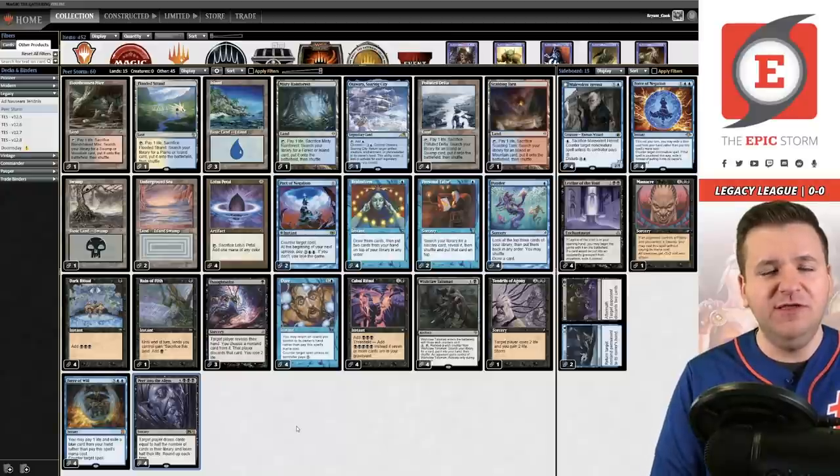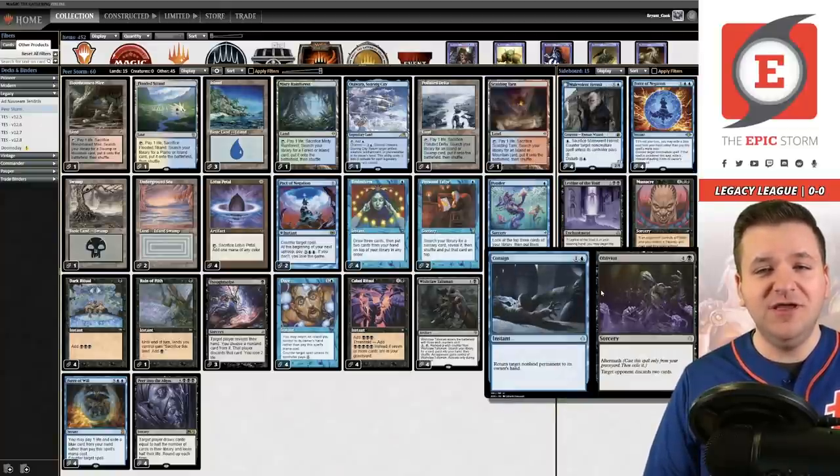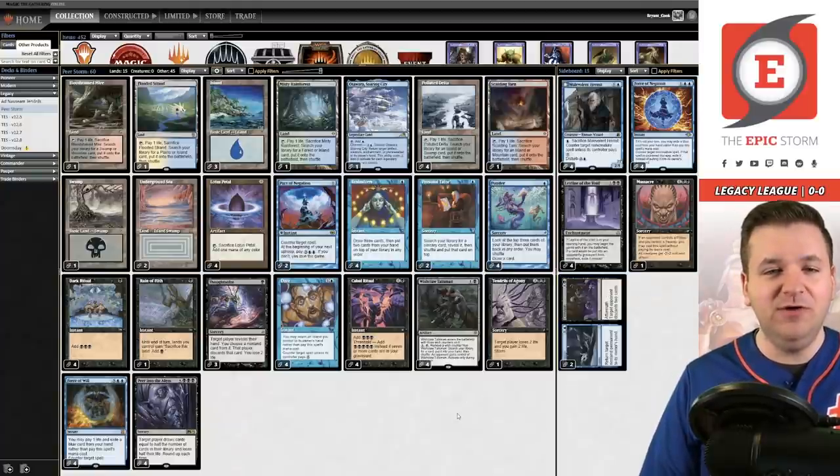On top of that, you get to unlock cards like Leyline of the Void, Massacre, Force of Negation, or even Consign to Oblivion, which, if you revealed this to Ad Nauseam, you would actually take 7 damage off it, where that's not a concern here.